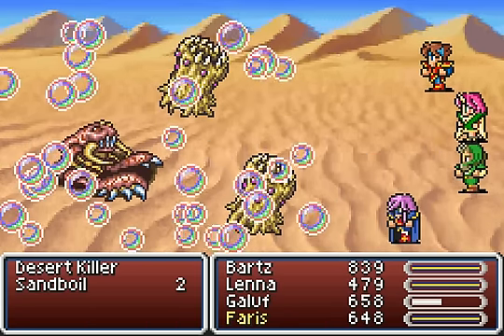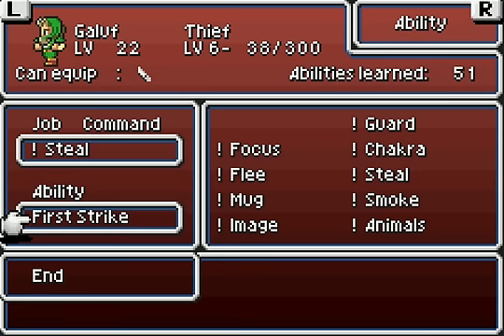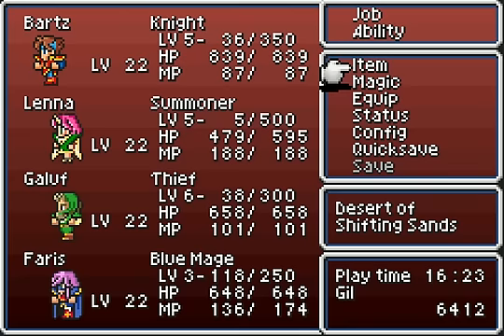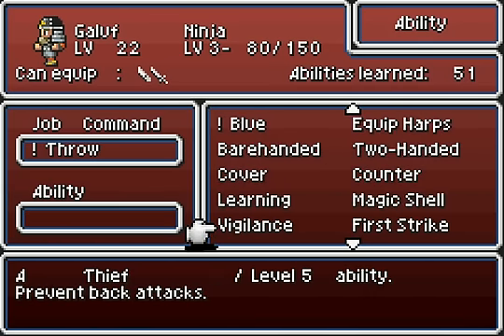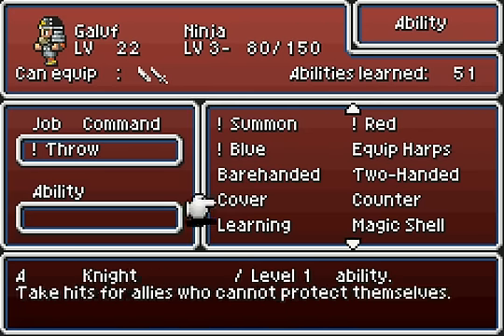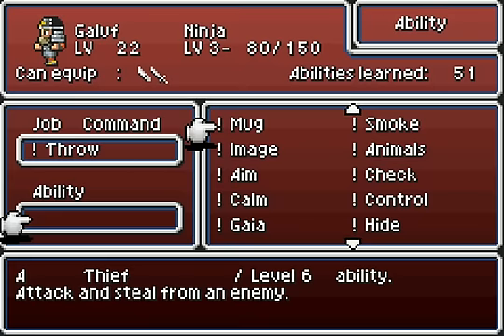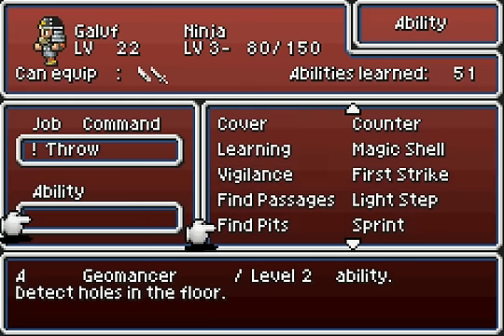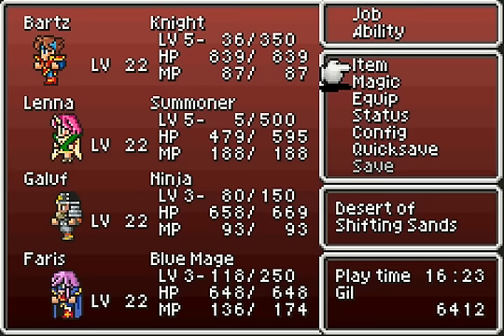I'm gonna switch Gallop out — actually, rather than switch him out, I'll just give him the throw ability. Nope, he didn't level as ninja class enough for it. That's okay, we'll give it to him now. We don't need First Strike because we already have that. Sprint, I suppose — I may not be sprinting so much, but I'll just go with that for now.